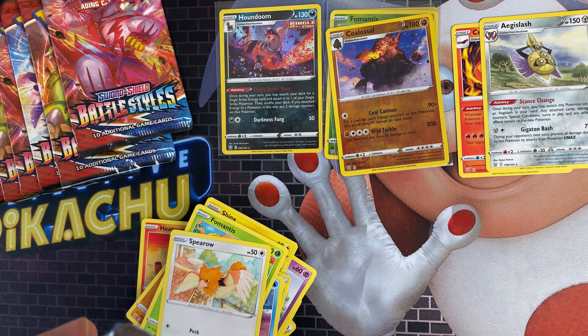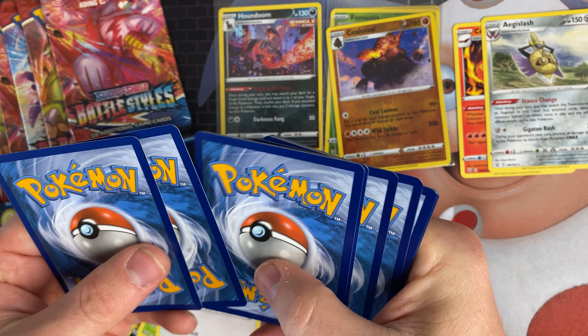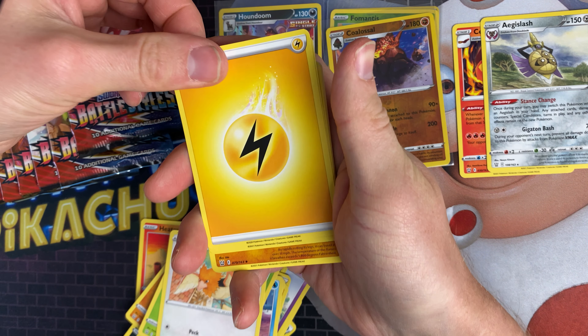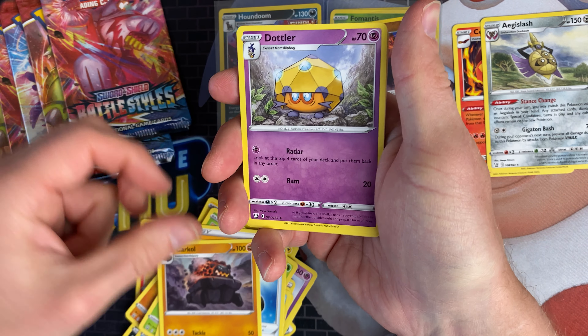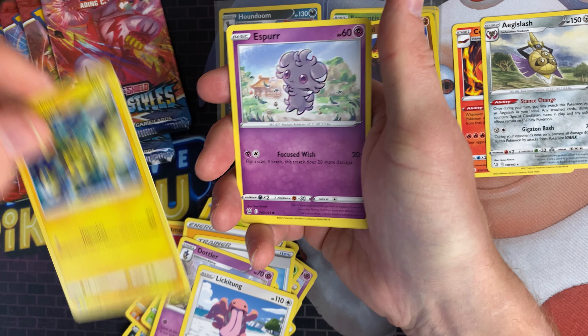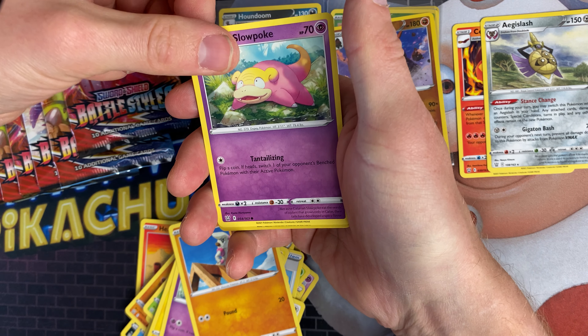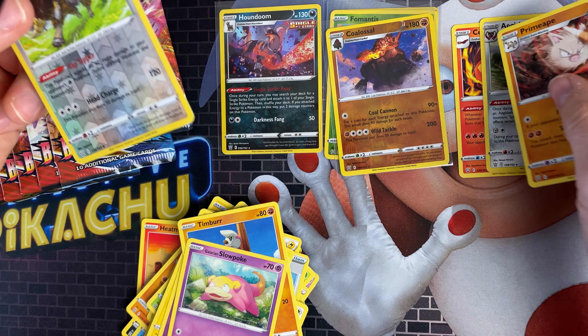Yeah, so white code cards — about one every four packs in this set, which is poor. It's fair enough but you really do want to get more pull rates than that — it's poor in this set I think. We've got electric energy, an Experience Share, a Carkol, a Dottler, a Lickitung, an Electabuzz, an Espurr, a Timburr, a Clefairy, a Slowpoke, a Bouffalant reverse, and a Primeape as the rare.